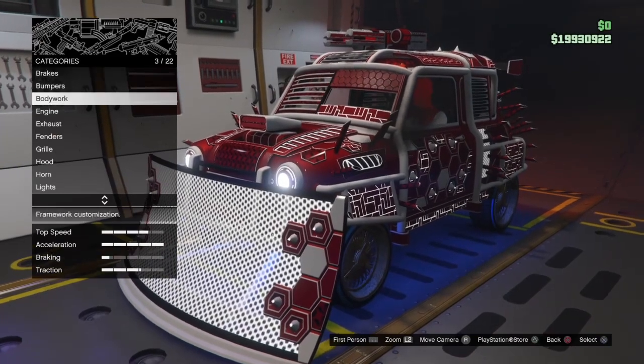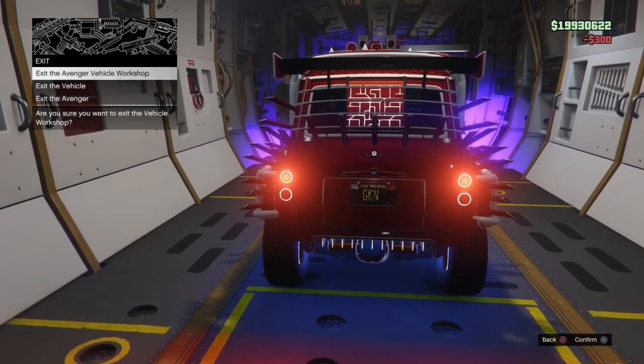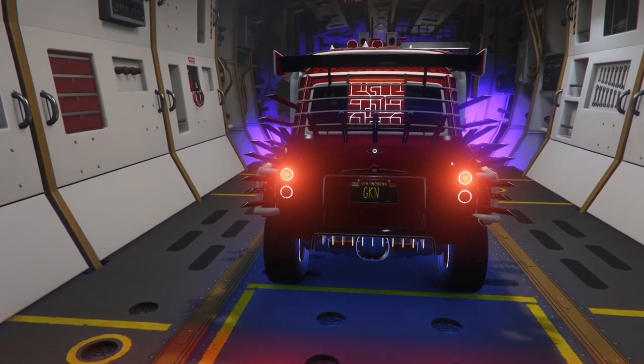Once you're on the customization screen, you're just going to want to change one thing on the vehicle — it does not matter what, but I recommend changing the plates since it's the cheapest. After that, go ahead and exit your Avenger.